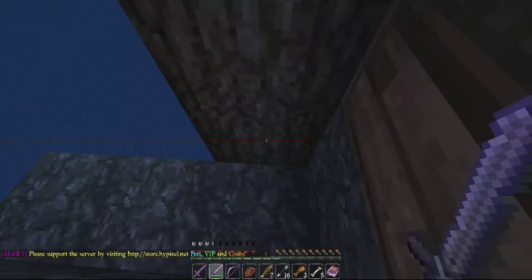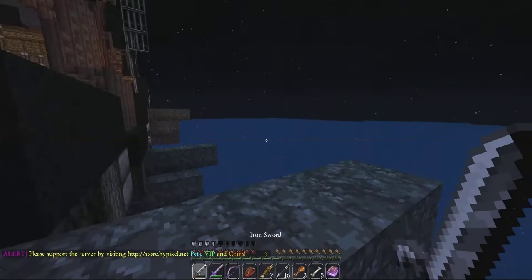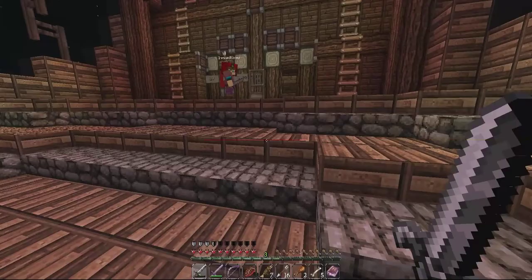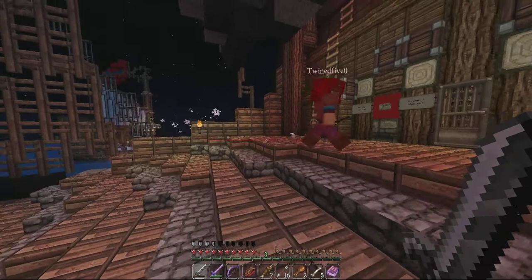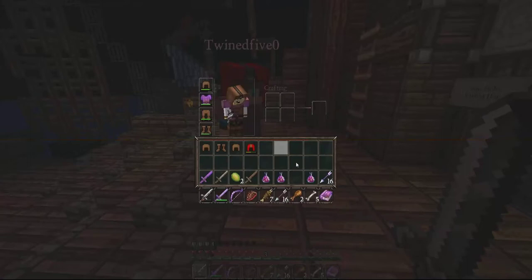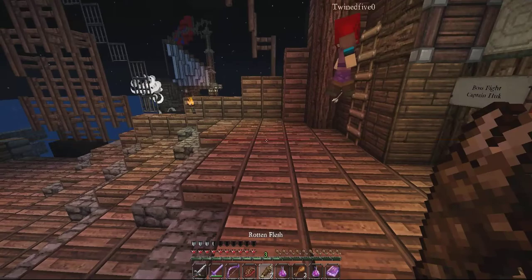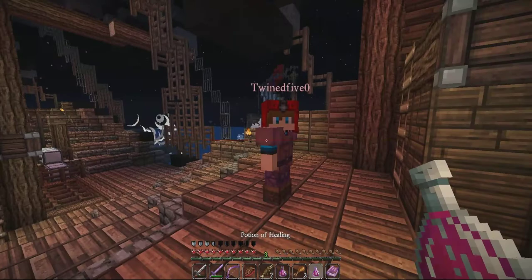We got an iron sword — me too, I have one, but it's almost broken. Mine has 56 durability left. Should we do the boss fight? Hold on, let me eat a spider eye just because all the other food is going to be a waste. I need to regenerate. There are a few potions here. I'm breaking open a potion of healing. Why not — it's never gonna break and spill on the floor. Okay, are we ready? I have like half my health.